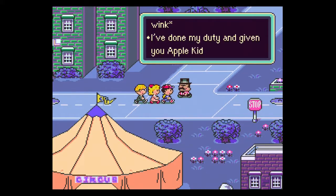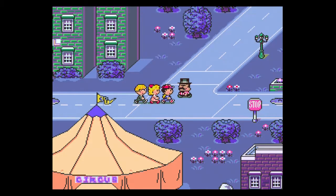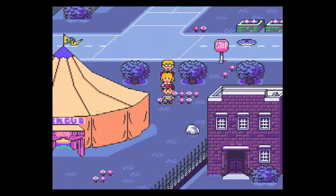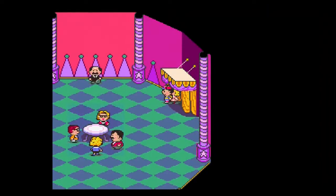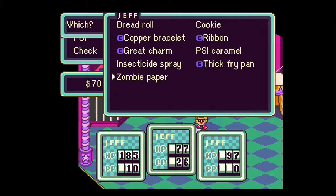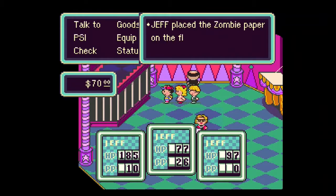"I've done my duty and given you AppleKid's thingamajig. Well, goodbye." Alright, so that guy's a snappy dresser, but he seems a little sketchy. He doesn't seem like he's very good at his job — he just gives the stuff to whoever. I guess he's been working at his company for a while and they haven't fired him, so he must still be a pretty good employee.